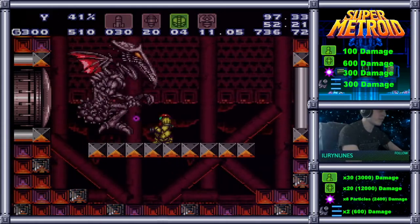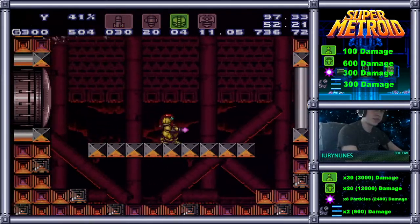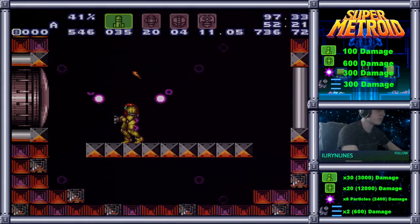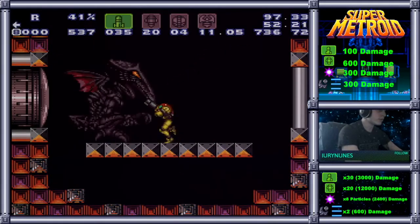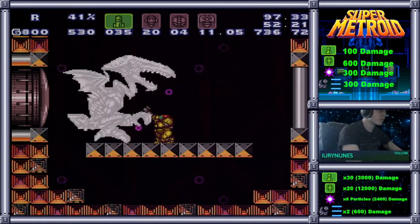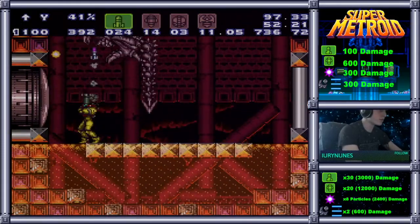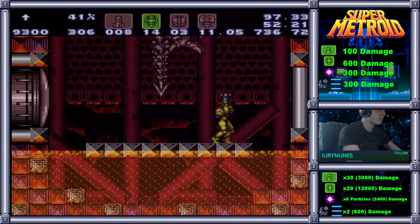At this point I take note of how many supers I have left. Ideally you want to be down to around 14 with this strat. Maybe shoot him with a couple extras if you need to. Then that's when you want to start loading him up with your missiles. The reason that we do missiles first is because once Ridley enrages, it gets a lot harder to manipulate him. So generally I'll go down to like 10.